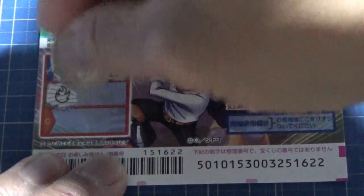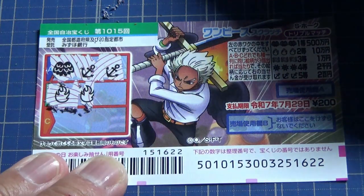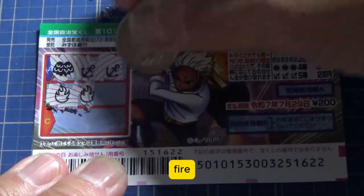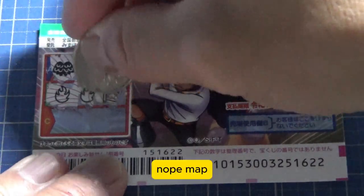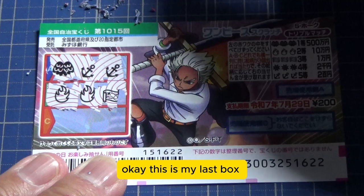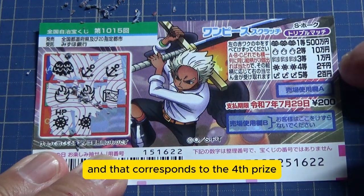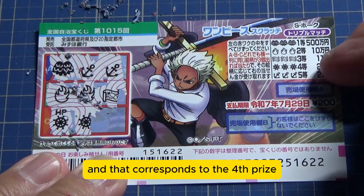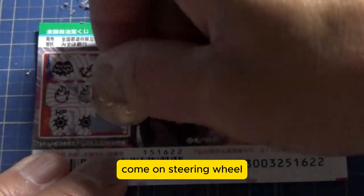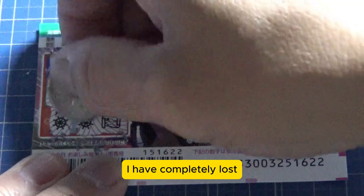Okay, box B. Fire. Fire. Come on. Fire — nope. Map — no good. Okay, this is my last box, C. Steering wheel. Steering wheel — and that corresponds to the fourth prize. Come on, steering wheel. Map — no good. I have completely lost.